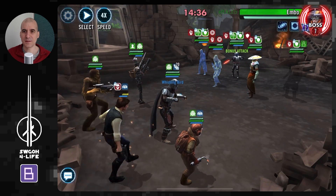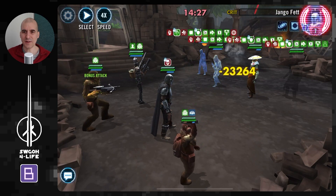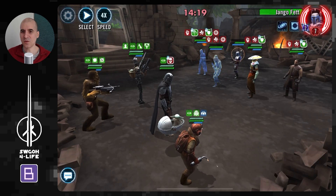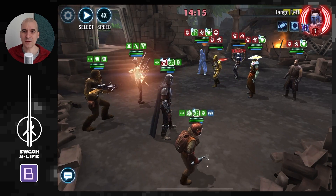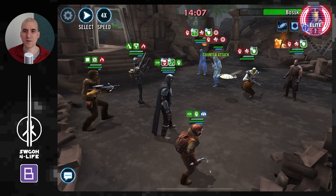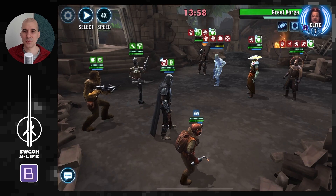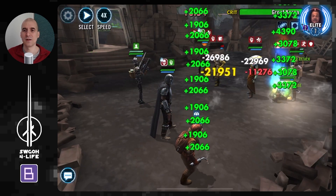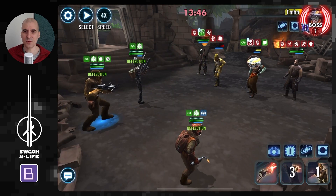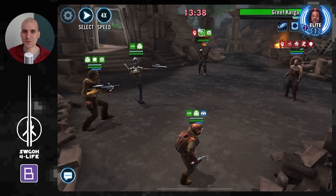Getting some counter-attacks. Trying to get a stun on Embo — and I lost Han. Let's see if we can get Jango out; my relic 3 Mando isn't doing enough damage with Whistling Birds unfortunately. Throw down an AOE and get damage immunity. Beskar Mando has Death Mark so he won't be taking extra damage. Down goes Jango. Let's try to get a stun on Greef so he doesn't cleanse the team — got one. Keep going with more AOEs.